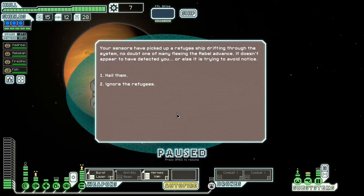For some reason I was going for my WASD keys there — it's like getting ready to combat. Your sensors have picked up a refugee ship drifting through the system. Interesting — no doubt one of the many fleeing the Rebel Advance.